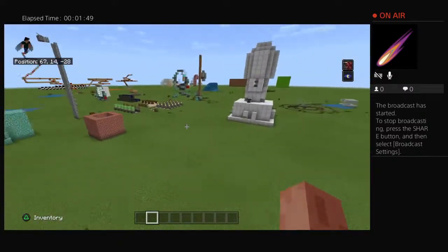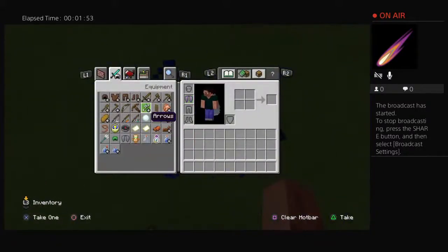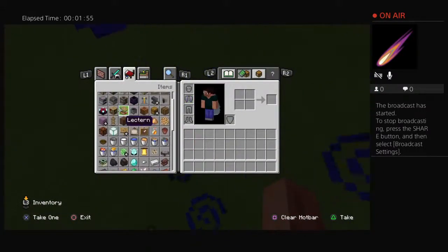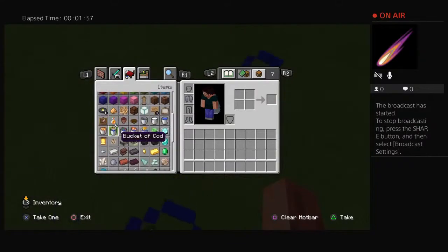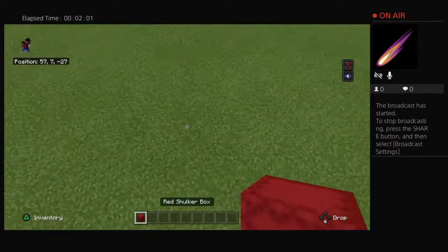So, my two failed attempts at a blaze farm. And this looks like as good a place as any to make the gift wrapper. It's going to be red, because why not?